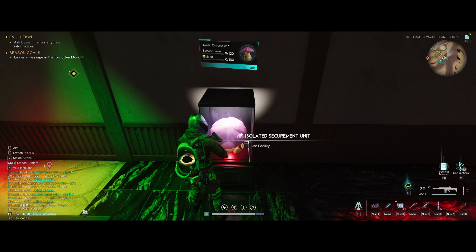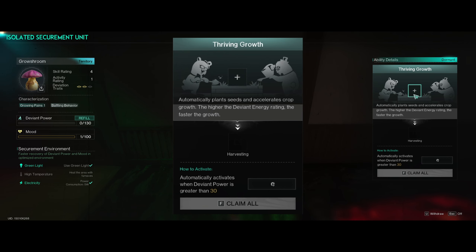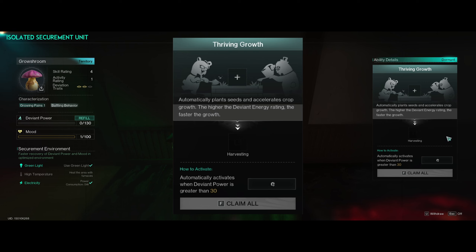I built a securement unit like always, and then we're going to press F, go down, look for him, and put him in there. I've put him here in my shop because he likes the green lights. I put that on high temperature — I'm not too worried about that — and electricity, I put in electricity.